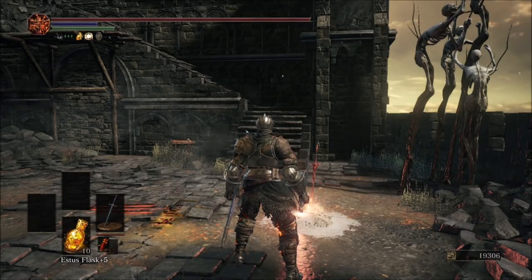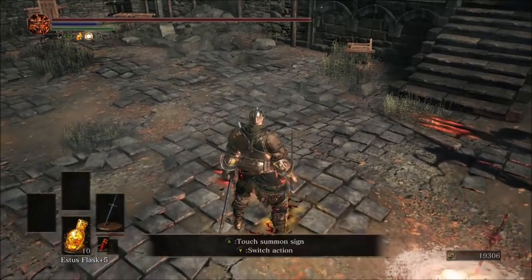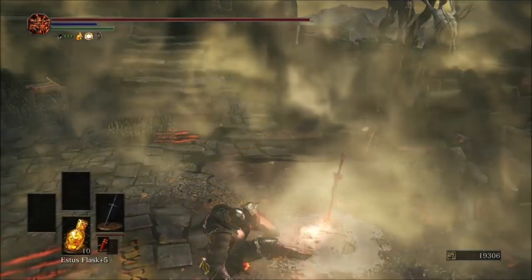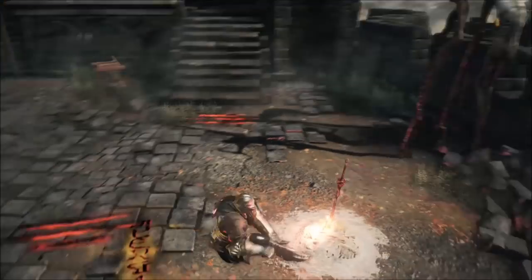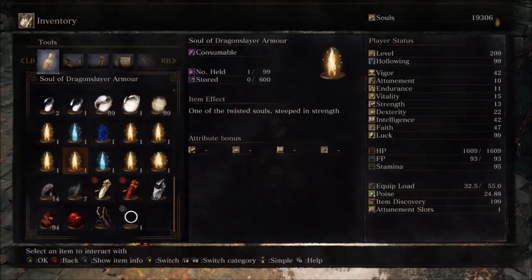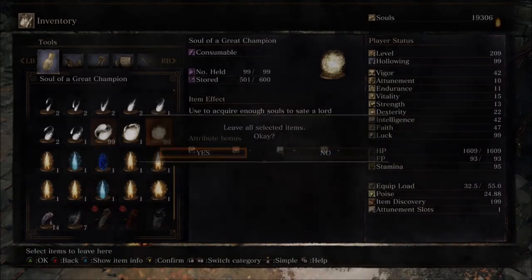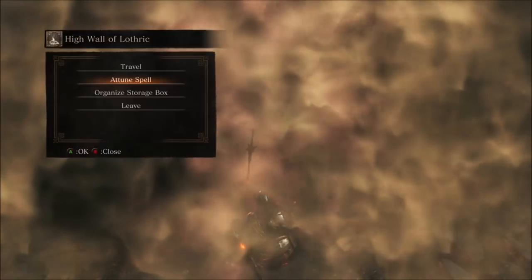Now I'm going to show you how to duplicate multiple stacks of the same item at a time. Have your friend place down their red sign, then go over to the bonfire and rest at it. Grab the stuff out of the storage box, then stand back up, go to your inventory, drop the stuff on the ground, then sit back at the bonfire.